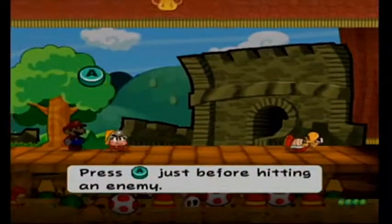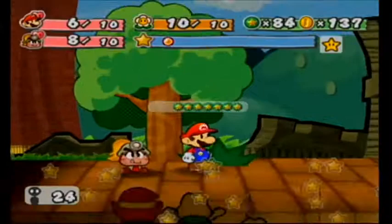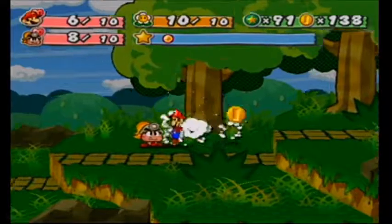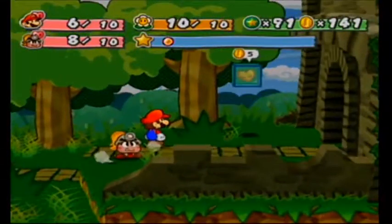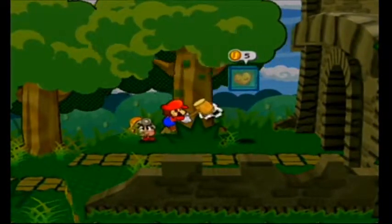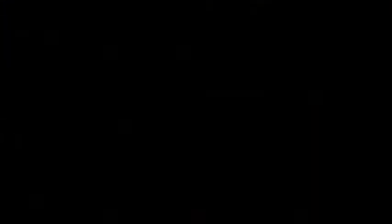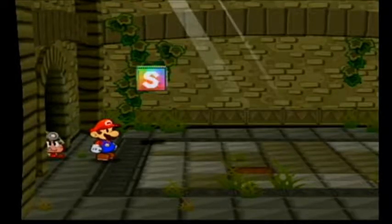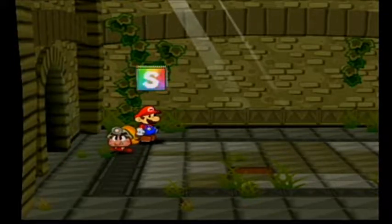Look how many stars the audience is giving me — the star gauge gets refilled so quickly, especially if you get an even bigger audience. And those are those heart blocks from the first game, but now you have to pay to use them — really tough. Alright, this is the beginning of Schwank Fortress, which we will tackle in the next episode of Paper Mario Thousand Year Door. Thank you so much for watching — I'm ColorFarty, hope to see you then. Have a great day and God bless!